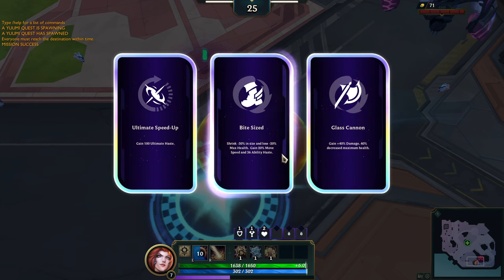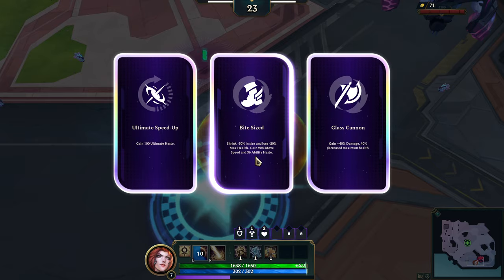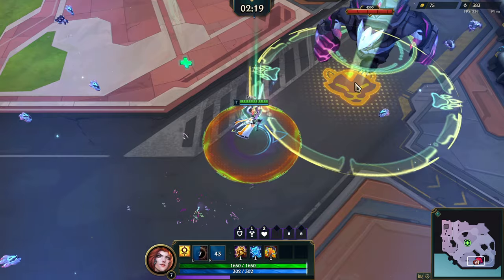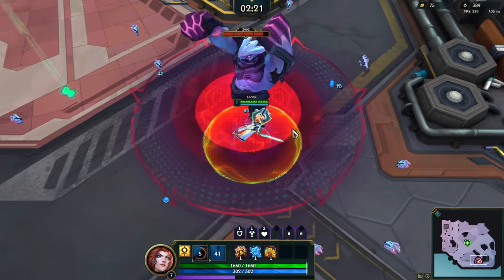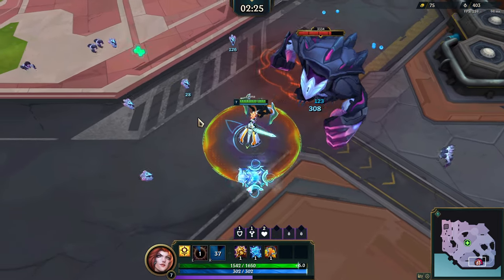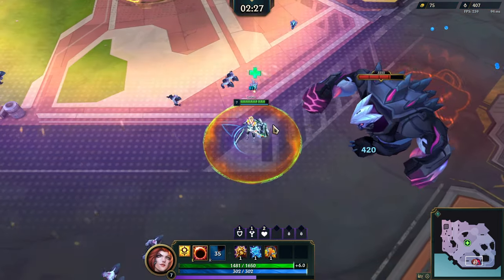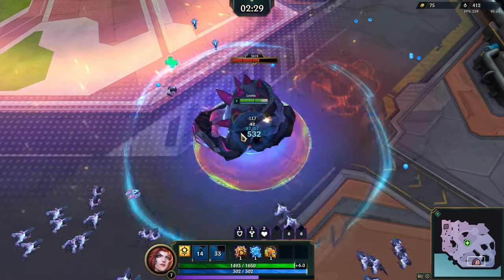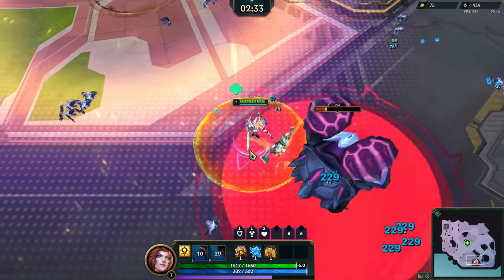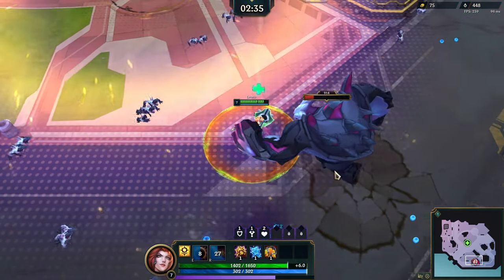Do we want to decrease my max health? I don't think so. I just take the ultimate haste — sure, why not. Oh no, get out — we don't get out though. A tragedy has befallen our hero. Alright, we press the E button, we tank the damage because it doesn't even exist when you have your E up. That one's gonna hurt — I need to just take the easiest route out instead of messing around with this guy.